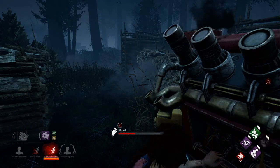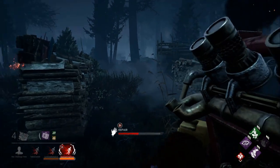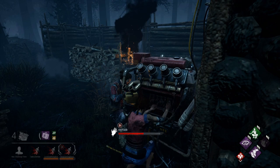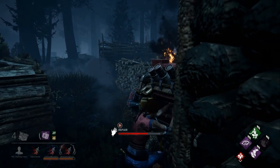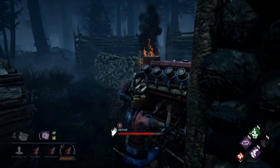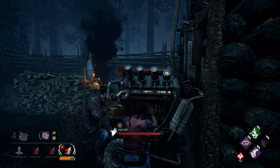I missed a skill check on purpose to show you that missing a skill check on a generator will cause it to regress a little bit and make a loud audible noise. This is going to let the killer know you're in that area regardless of where they are on the map. Working on generators as a team or with multiple people is going to be faster than working on one yourself, so keep that in mind.